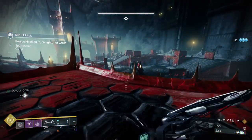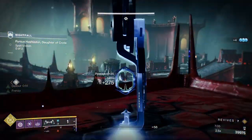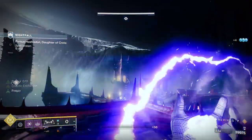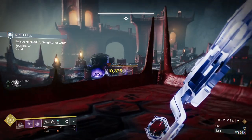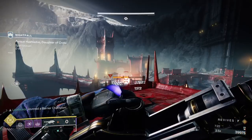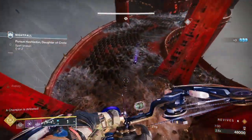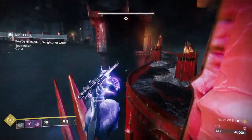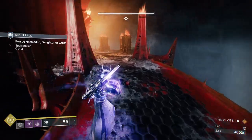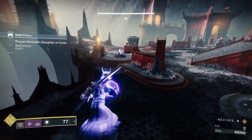I'd suggest doing this part differently to how I did it. On one side, you should throw the grenade on the champion to stop them running away and shooting you. On the other side, throw the grenade on the ads rather than the champion, since the champion won't bother with you at first. When you get up to the tower, the champion will be slowed from the grenade — he'll have void effects on him. The ads on the other side will be throwing solar bombs up, so handle them first.